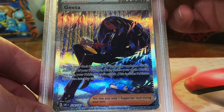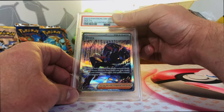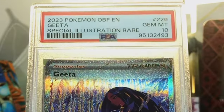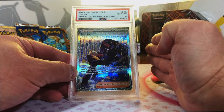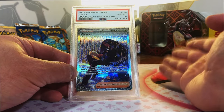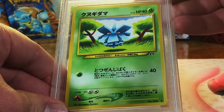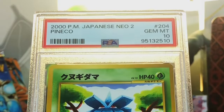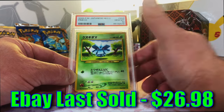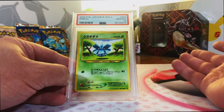Gita Special Illustration Rare from Obsidian Flames. Hopefully we can get a 10, and I think we did. Gem Mint 10 - I'm going to contain myself. The 10s we're getting are absolutely incredible. Let's just keep on going, this is insane. Another Japanese vintage - Japanese Neo 2. Pineco - you know, this is a 10. Gem Mint 10. Pretty much most, if not all, the Japanese Neo Discovery cards got 10s. I'm floored. Incredible.